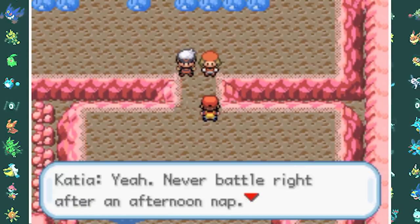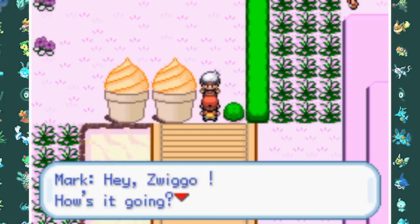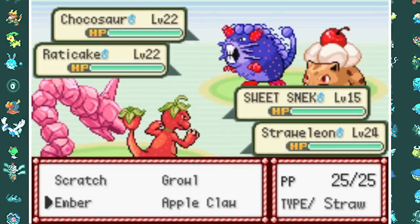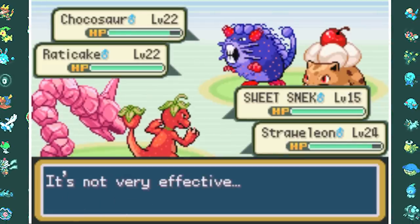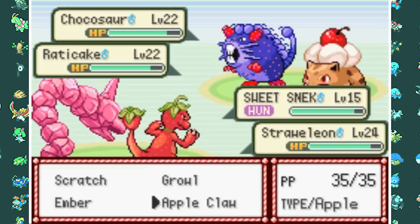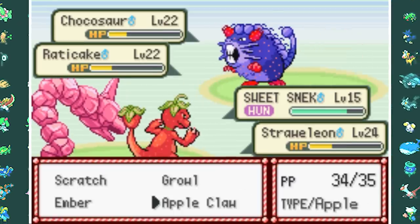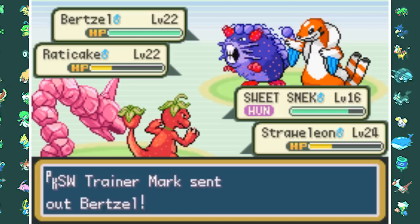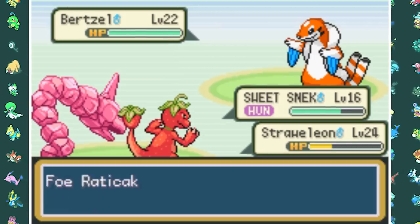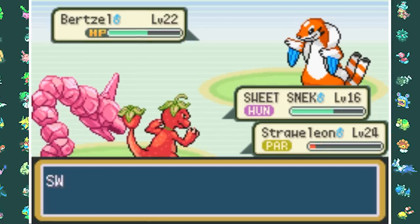The next city is Orange City, so the gym leader likely has Orange type Pokemon. But first I have to fight — wait, his name is Mark? I thought it was Mario. Okay, this is awkward, I'm sorry Mark. I go for Magnitude and Ember on the Shokosar, but Ember is not very effective here, which is different from normal Pokemon. So I switch to Apple Claw, which is super effective, and between Magnitudes and Apple Claws I take down the Shokosar. Then Bird Soul comes out and a few Magnitudes combined with Metal Claw win another rival fight.